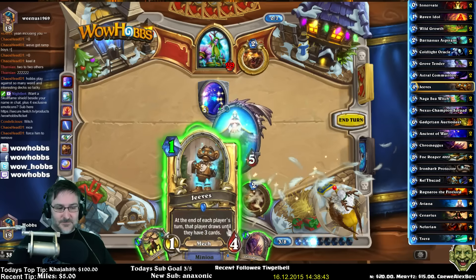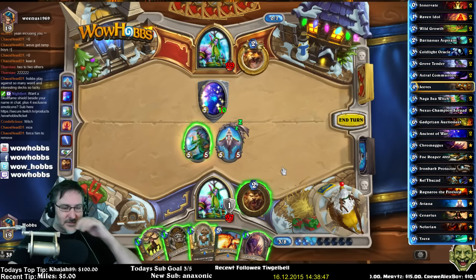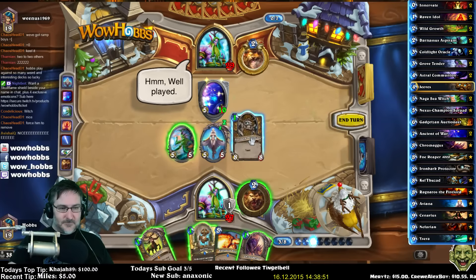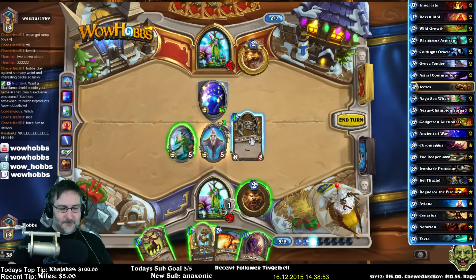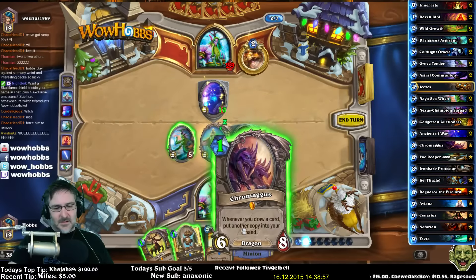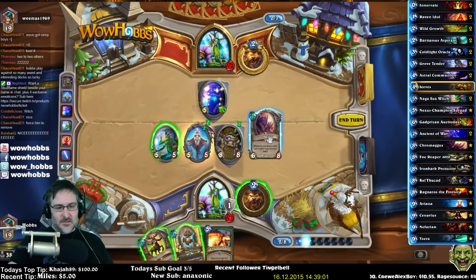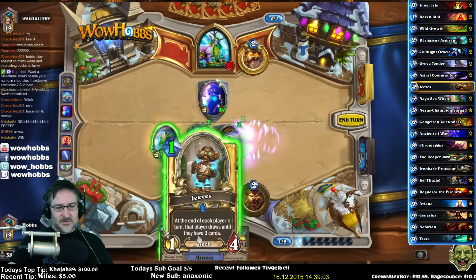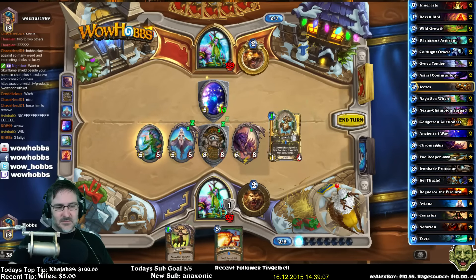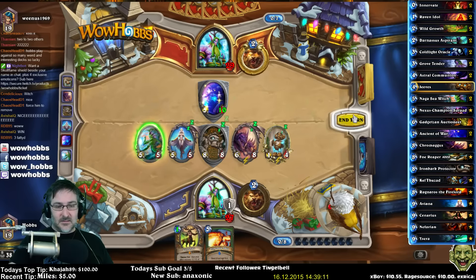Bam, so that overrides this. I've got 3 mana - what do I want to go with? I want to go with this. I kind of want the draw because I can actually get a card right now rather than going Scenarius. I kind of want to go with this because I'll get 2 cards.